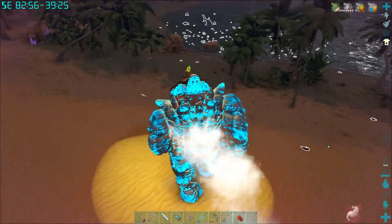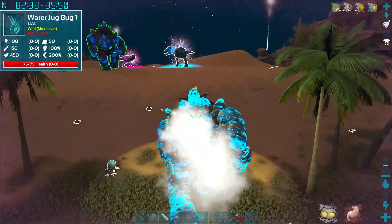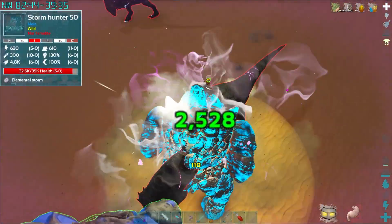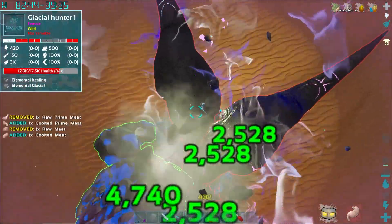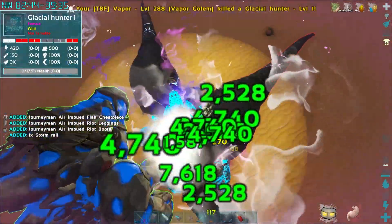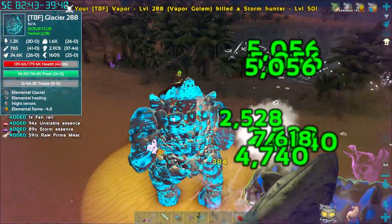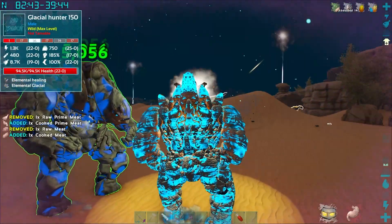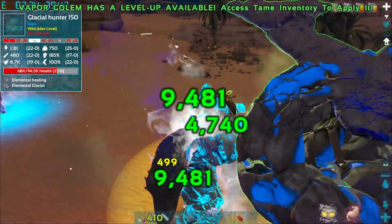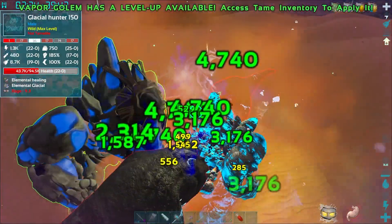There's what looks like a hunter out there — and then our first rex spawns in! We eat some raw meat to fill our food. Both golems smash the rex together. It really does seem like having two golems out is helping the spawn rate. We're at a level 150 spawn — excellent! Now we're getting into the dicey stuff, which is exactly what we wanted.